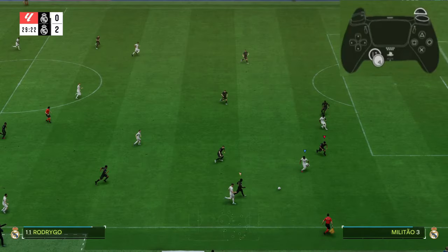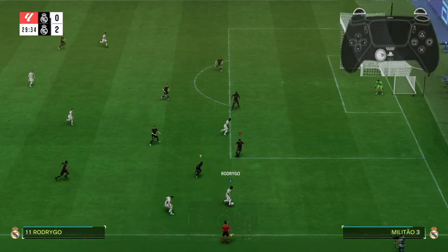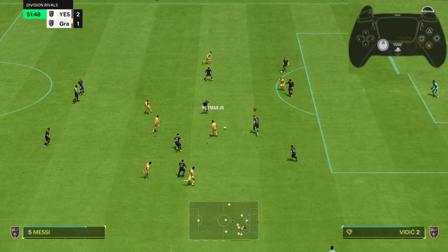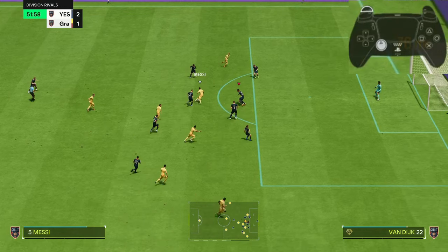Like here — my back four is not organized because this fullback is out of position. When I see the opponent dribbling and controlling, and I see my fullback running back, before switching to the fullback I first push the centerback to his position, then switch to the fullback and defend. Here's the perfect example: the opponent passes to his striker and I'm controlling the centerback. But as the ball moves to another striker, I realize my back four isn't organized. So I first run back with this defender and drag him manually to his position, then switch to the other centerback and defend — ending up winning the ball back.